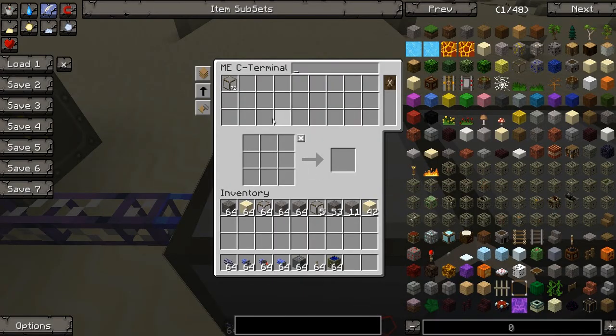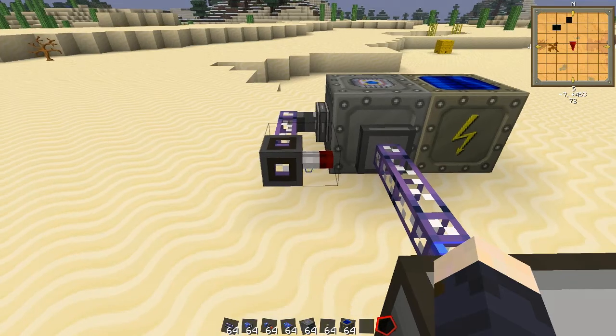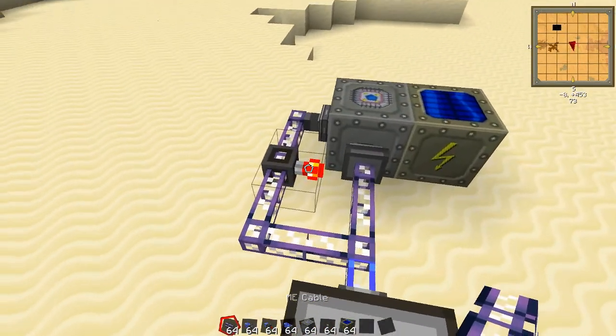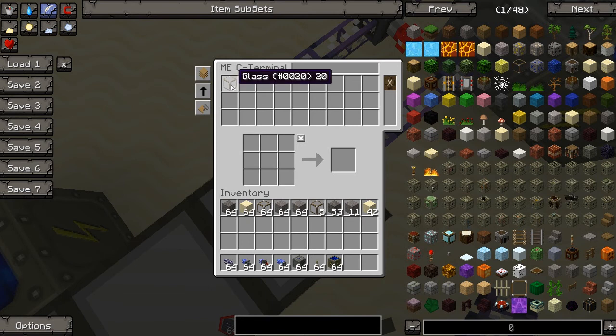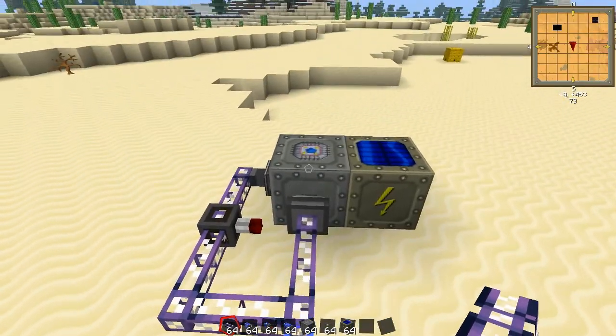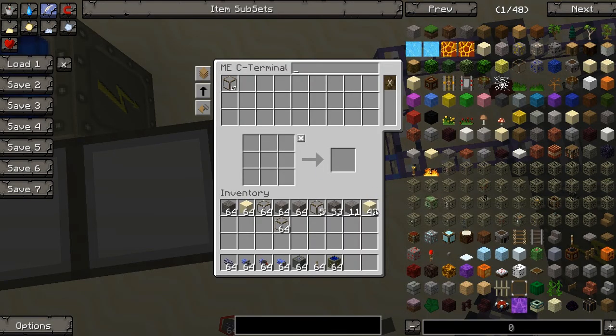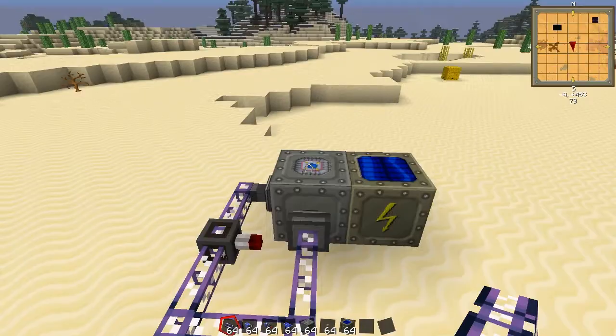And if I throw in a stack... now it's on because there are more than a stack of glass. But if I take a stack out, that will turn off and sand can flow through. If we throw in some sand here, we can see that it's going in.